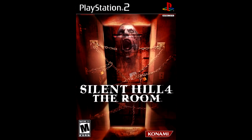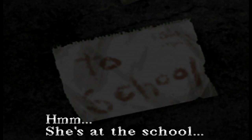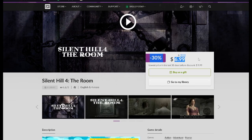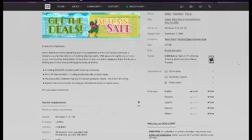Silent Hill 4 can be played on Windows through GOG.com. It was a fun, really cool experience. You can literally just buy the game for around $10 — it's usually $10, though it was 30% off when I checked, making it $7. Extremely cheap, wonderful game — you should definitely pick it up for $10. It's a pretty good game.